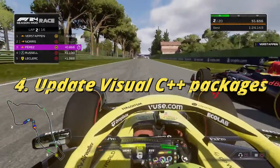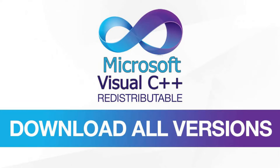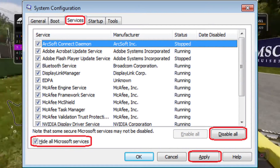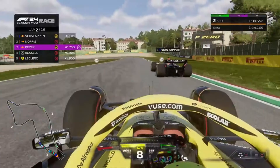Method 4: Update Visual C++ packages. Download the package for x64 architecture, install it, and restart your PC. Method 5: Perform a clean boot. Open the Run dialog, type msconfig, go to the Services tab, hide Microsoft Services, disable all, apply, and restart your PC.